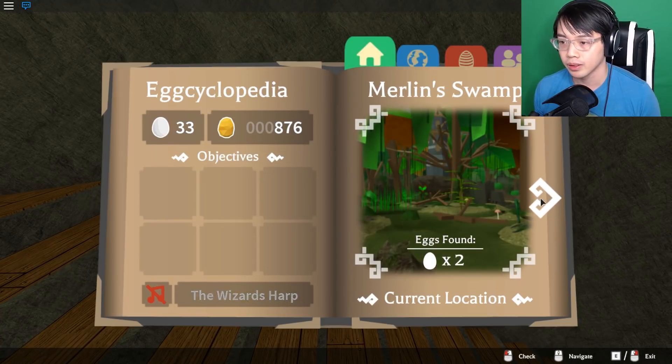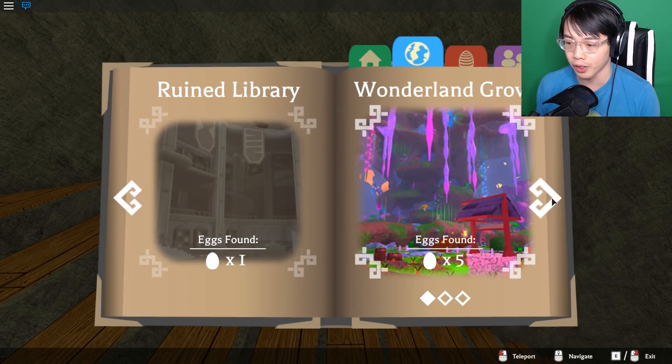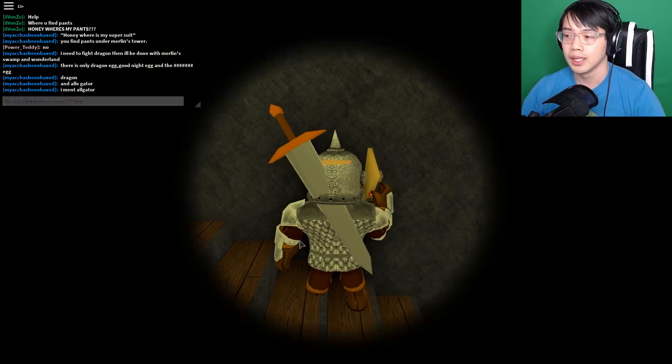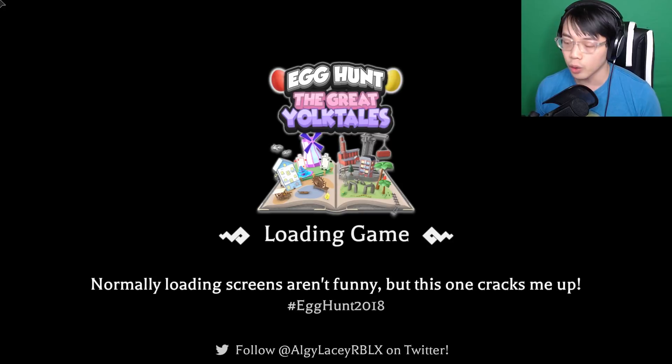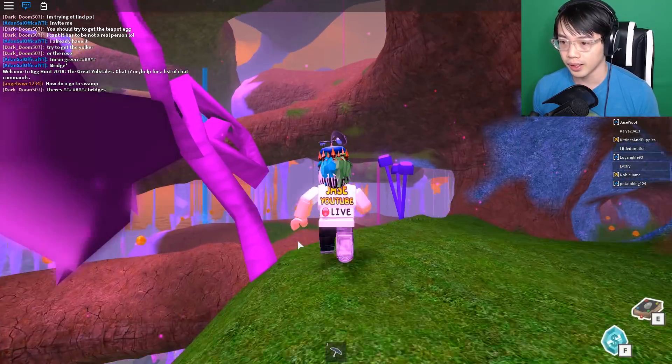What you want to do is open your book. I just learned that you can teleport from this and you don't have to go back to the library again. We're going to Wonderland Grove. I'll tell you guys right now that I know it's in here 100% because I have it, but I do not know the sequence or how to solve it in this game.